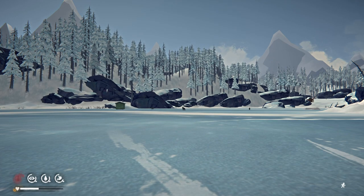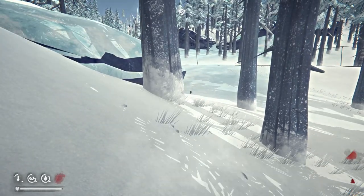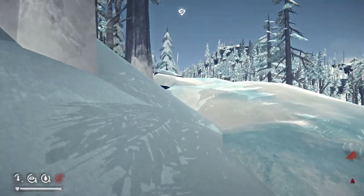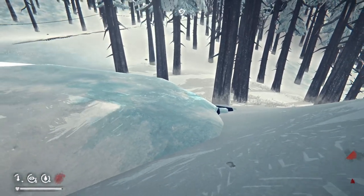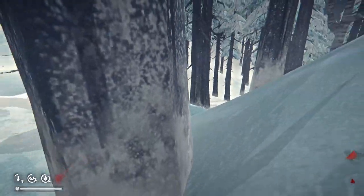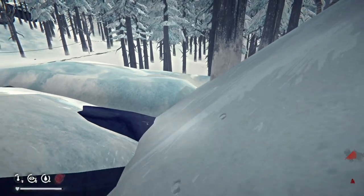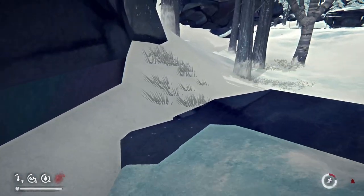Now we'll talk about wolves, which are the animal most players new to interloper have the most difficulty with. Wolves spawn in groups of one to four and are aggressive to the player when they detect you by vision or by scent. As long as you keep moving and maintain distance you can prevent an attack almost indefinitely. If you're carrying anything with a strong scent like raw meat or uncured guts, the radius at which a wolf can detect you is hugely increased, so be very careful whenever you carry something stinky.